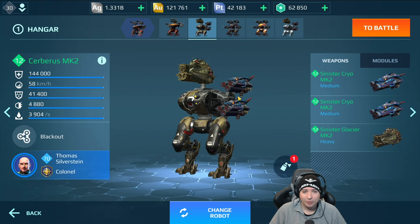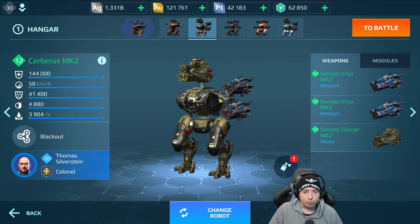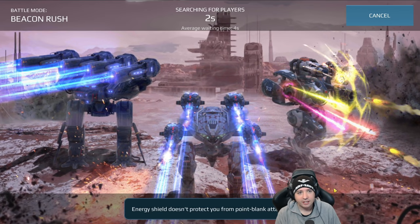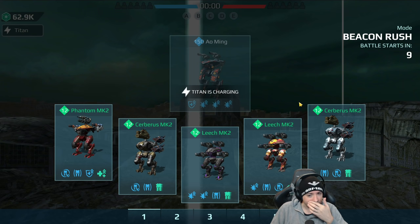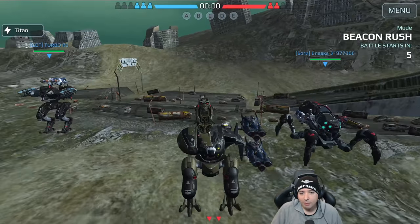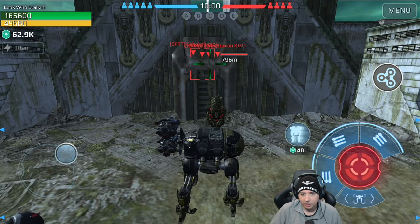What's up friends, this is Money and welcome to another test on the Cerberus, here with Glacier and Cryo on two robots — that's going to be really crazy. We've already made a video with a Punisher and Avenger, and that worked despite the outdated Punisher. Then I tested the Blaze and the Ember as flamethrowers and it worked immensely well. Now I want to test this with some newer Cryo weapons.